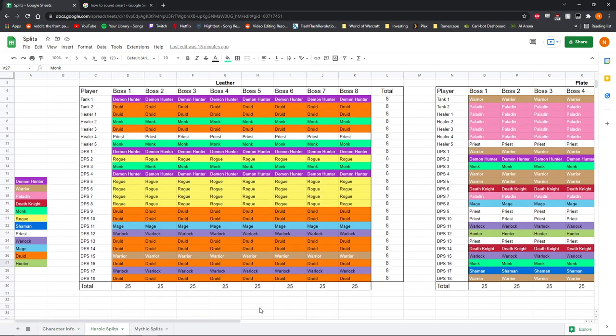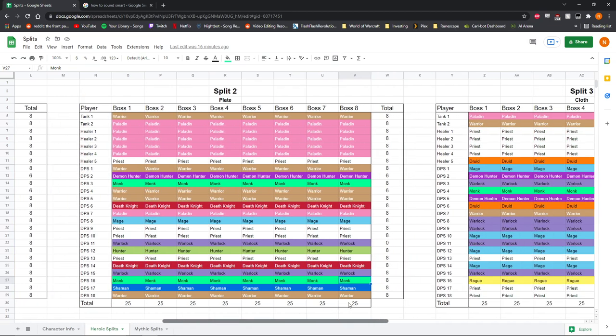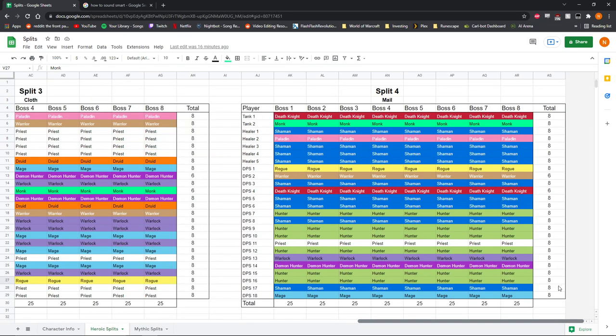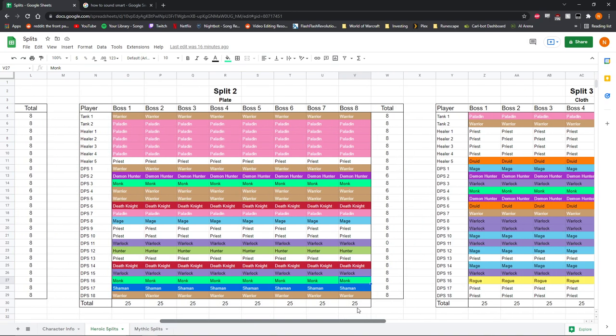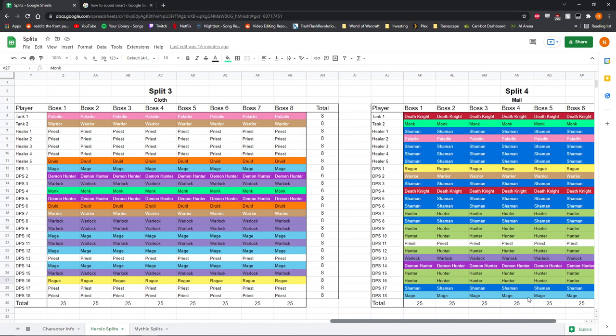So let's start with heroic splits in the Race to World First in particular. Basically what we've got here is four different splits: a leather split, a plate split, a cloth split, and a mail split. I went through and grabbed pretty much everybody's leather character and threw it in split one, grabbed all their plate characters for split two, cloth characters for split three, and mail for split four.